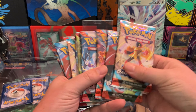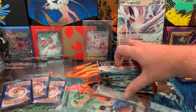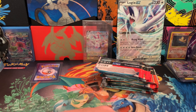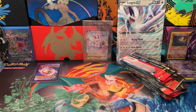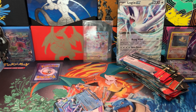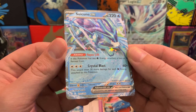What do we get here? Lots of Scarlet and Violet era packs, which we will dig into. You get seven promos, and one of them is a Suicune EX.